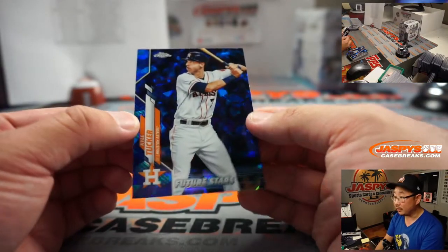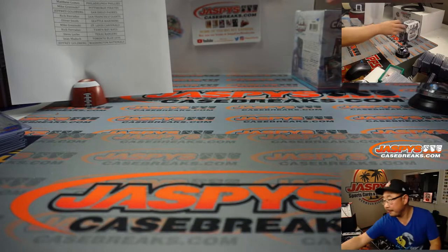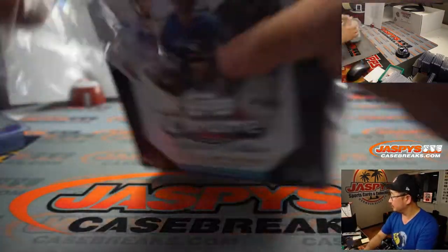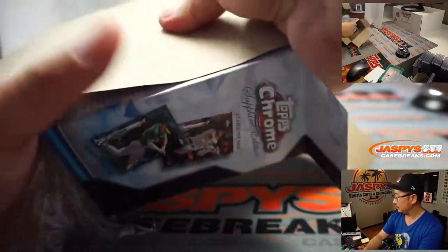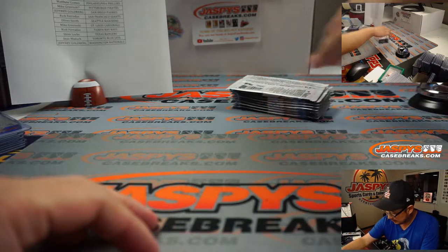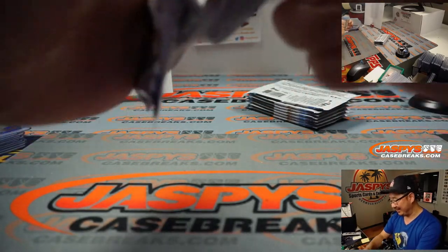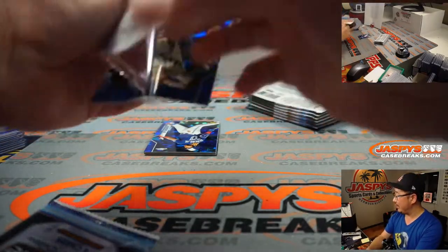And there's Kyle Tucker right there, a future star for the Astros. And the final box, boys and girls. Astros have 13 blown saves this season — second most in Major League Baseball. Who's the number one team in blown saves this year? Angels have 14, just one more than the Astros.